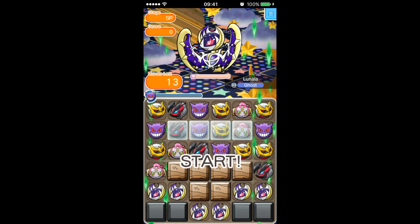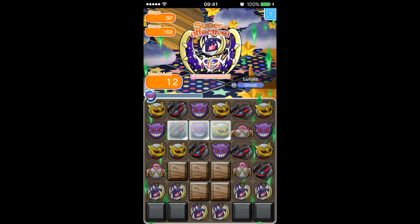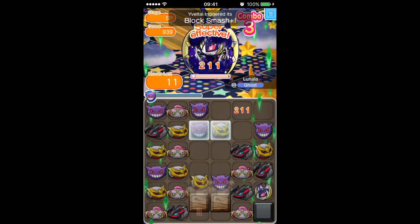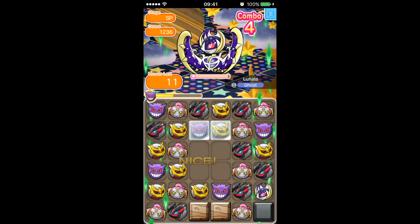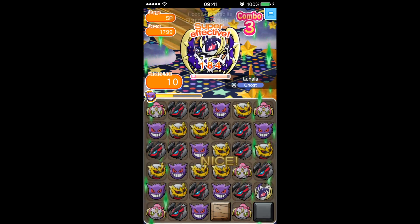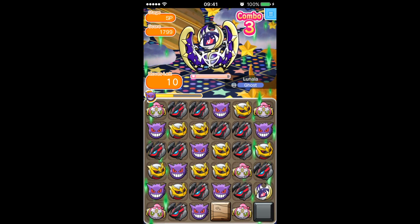So one of my itemless runs — it was maybe a sixth of the health left. Here's another one: that's the starting board, lots of Linalas on the bottom. Trying to get Hoopa to work just to get rid of all of those ice blocks, with Yveltal there as well.